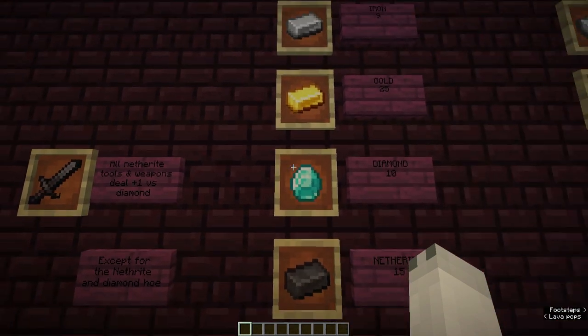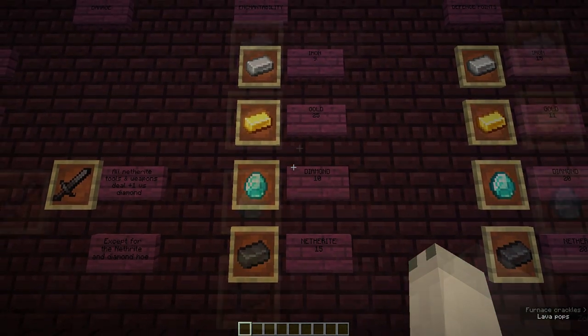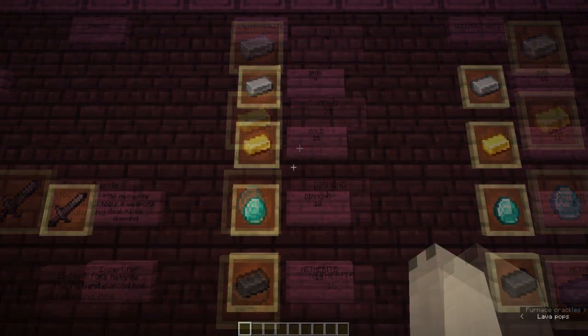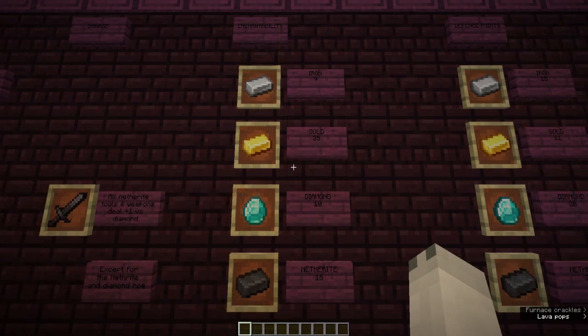Now we're going to look at the enchantability of the ores. Enchantability is the chance of getting higher, better, or multiple enchantments in one go at the enchantment table. Looking at our enchantability board, gold has the highest and iron has the lowest. The reason we still don't use gold even though it has the highest enchantability is because it's not very durable or protective. But Netherite has an enchantability of 15 — not quite as high as gold, but it's super durable and will protect you a lot.